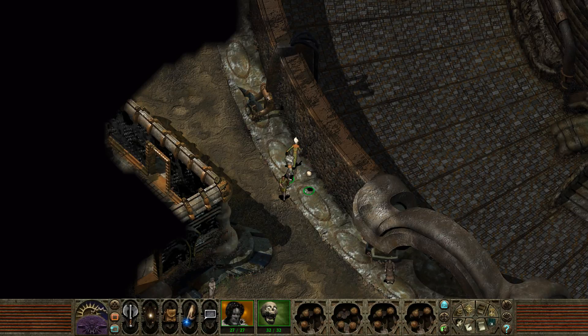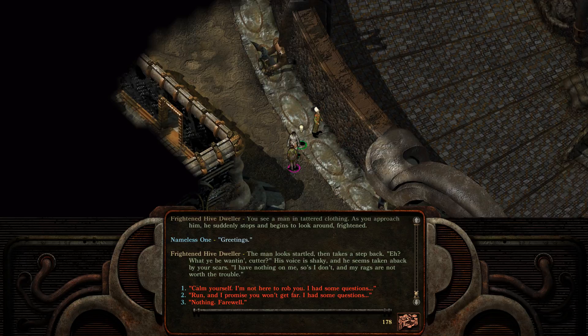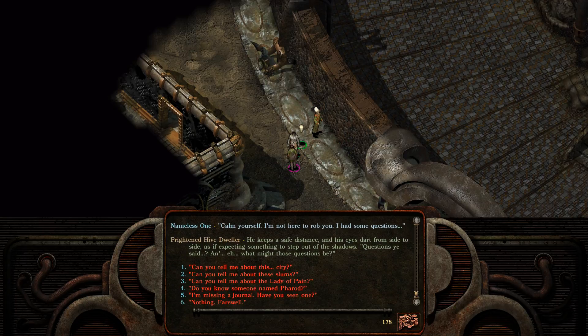A frightened hive dweller. You see a man in tattered clothing. As you approach him, he suddenly stops and begins to look around, frightened. 'You there, hold a moment.' Greetings. The man looks startled and takes a step back. 'Eh? What you be wanting, Cutter?' His voice is shaky and he seems taken aback by your scars. 'I have nothing on me, and my rags are not worth the trouble.' 'Run and I promise you won't get far. I had some questions — calm yourself. I'm not here to rob you.' He keeps a safe distance, his eyes darting side to side as if expecting something to step out of the shadows. 'Questions, he said. What might those questions be?'